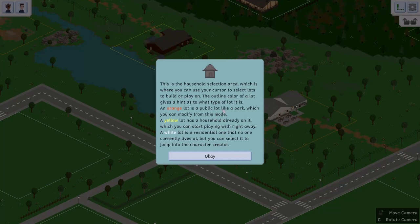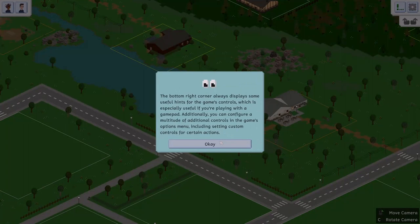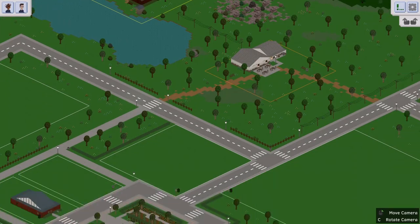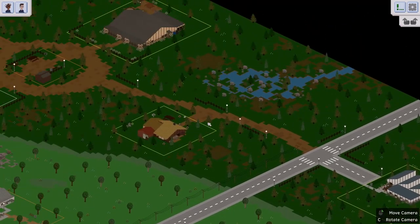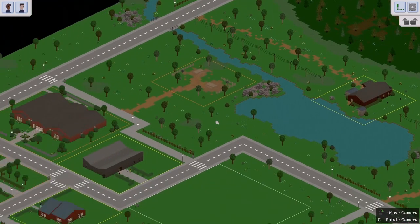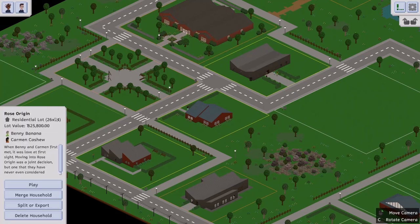Orange is a public lot like a park you can modify, yellow is a household already occupied, and white is residential with no one living there. The bottom right corner tells you how to move around. This is an open world game — I'll link my previous video in the top right corner. It's all open world and I'm going to start with a pre-made family.